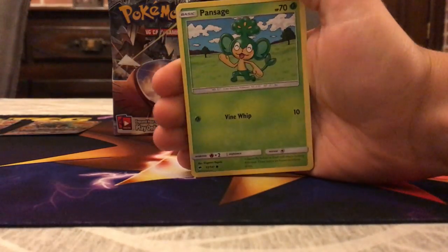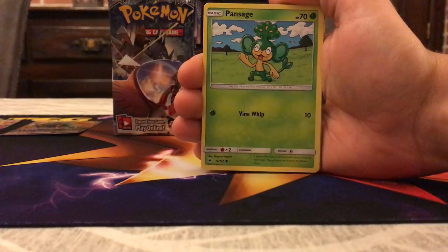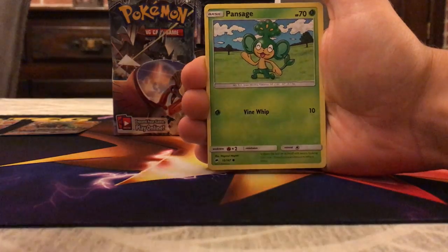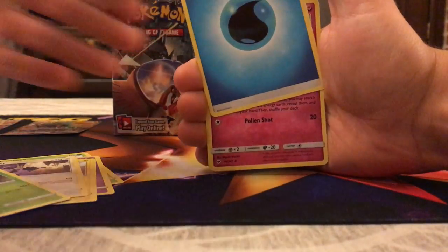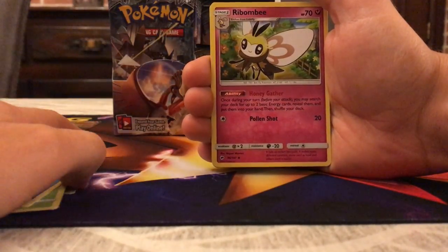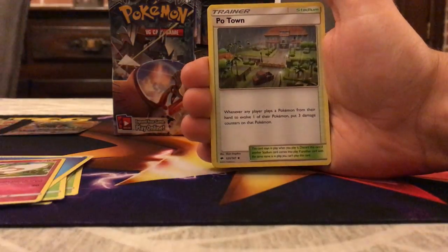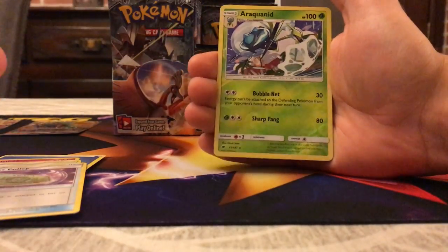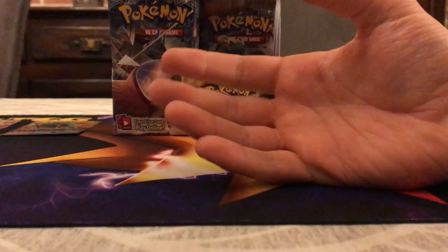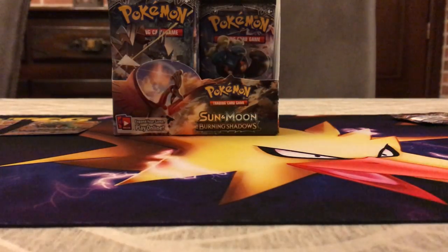All the Legendaries get a lot of love while the regular Pokémon don't — I'd really love something like a Swampert GX. That would be awesome. Pansage, Espurr, Pikachu, Noibat, Dewpider, Energy, another Robombee — uncommon but has a great ability — Po Town, this is awesome, something I need for my deck. Weakness Policy, Araquanid Reverse, and then Electivire as the rare. There are still a few packs left — maybe we can pull four Ultra Rares on this side.